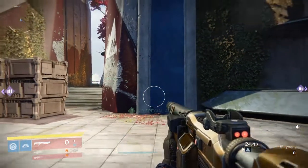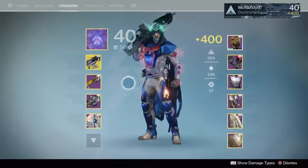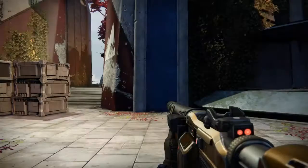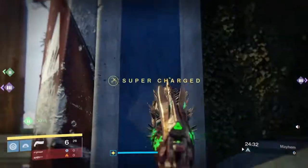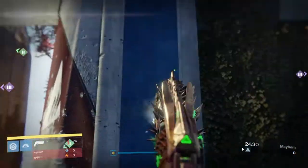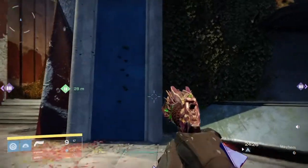Now we'll look at higher rate of fire, lower impact hand cannons like Thorn and Word of Crota. With Thorn, the kick is all vertical — and there's a lot of it. As you can see, it kicks pretty far up.